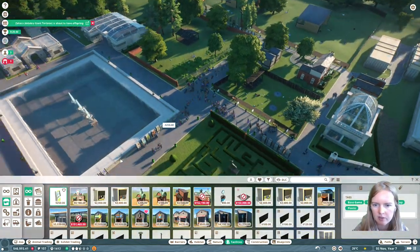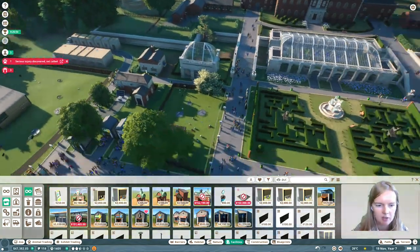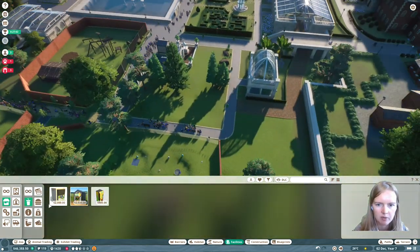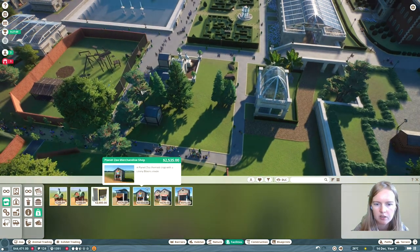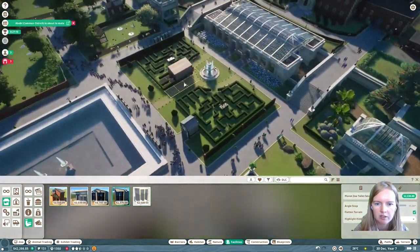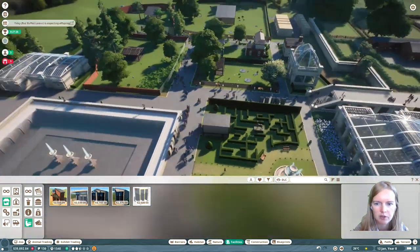ATMs - I forgot about them! Planet Zoo will tell you when you did, so you can place them. Add another drinks shop and food shop on this side of the zoo too, plus a little balloon shop and a toilet, and then you'll be fine regarding the shops and facilities you need to provide for your guests.